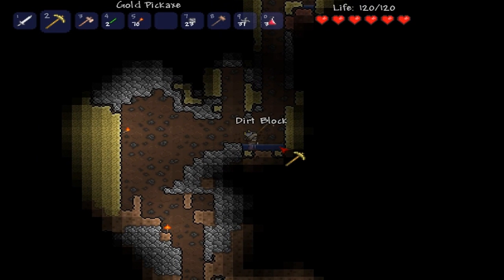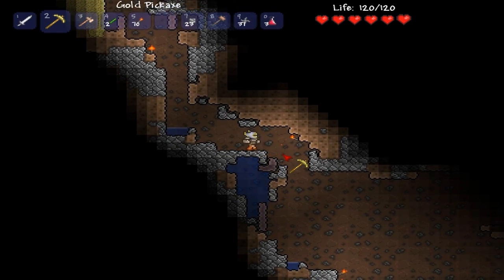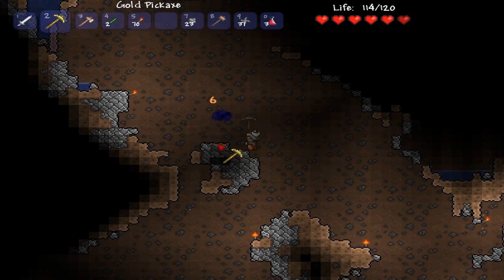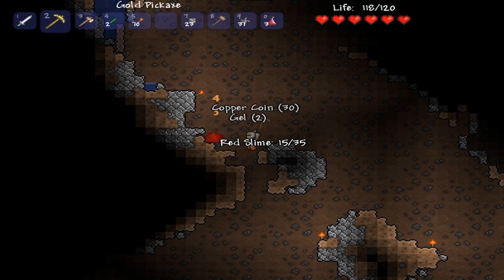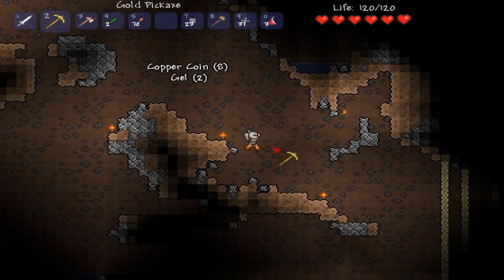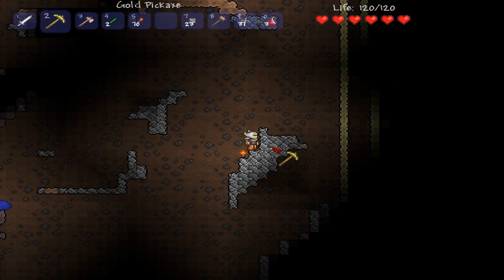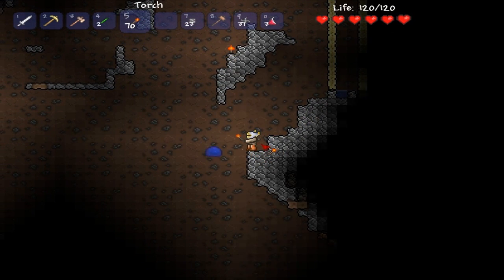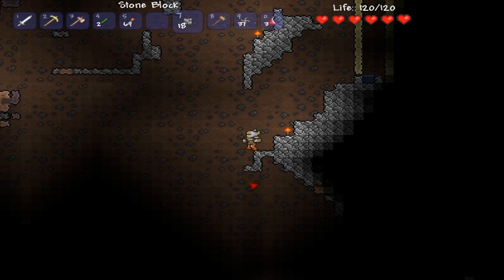To prevent fall damage I can place a block right here and then fall down with no fall damage — good. Or I can just fall into water; I don't think you die from falling into water. Actually you don't, because I fell into water a couple of times — one of those times is where I found my second gold chest and I didn't get any fall damage despite falling from quite a height. So you don't take fall damage when you land in water.